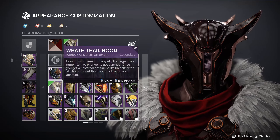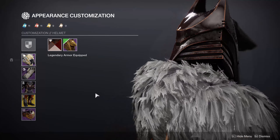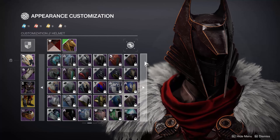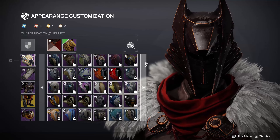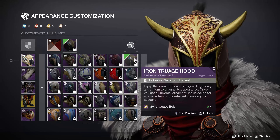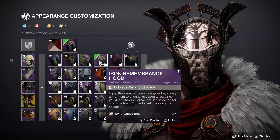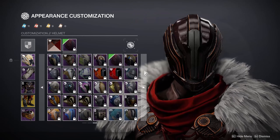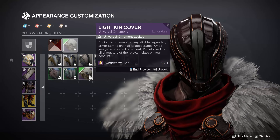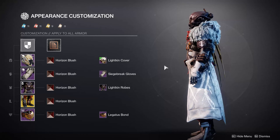North Light looks great, Wrath Trail is fine, and the Trials helmet looks great on it — but the Trials helmet looks great on everything, so nothing new there. The Gambit helmet can look good with it too. Some of the Iron Banner ones look good, but I'm just not a big fan of the Iron Banner helmets in general, especially that shoelace one.